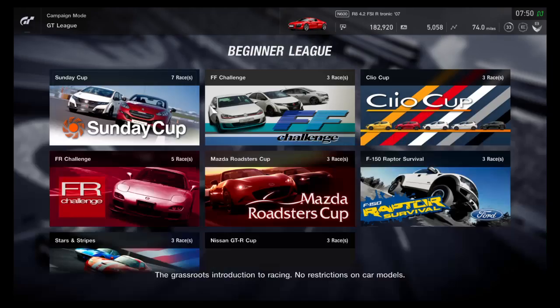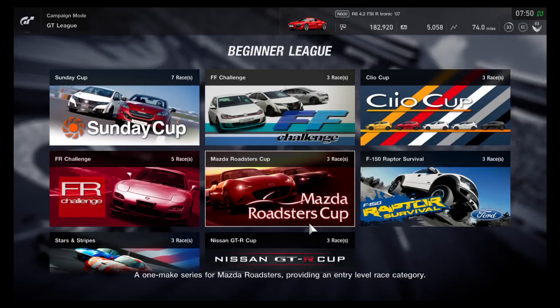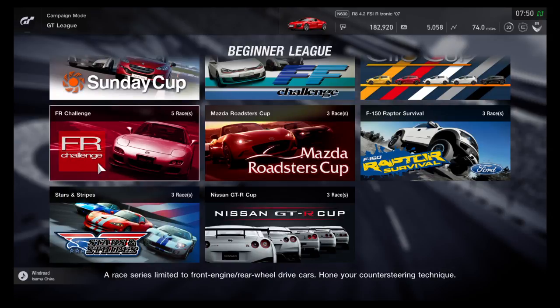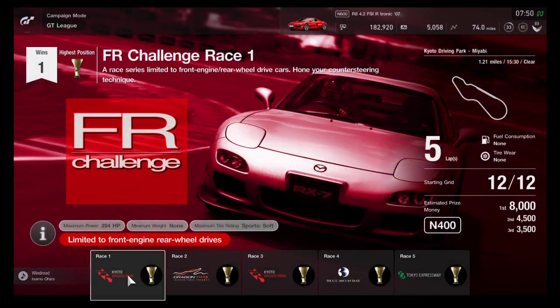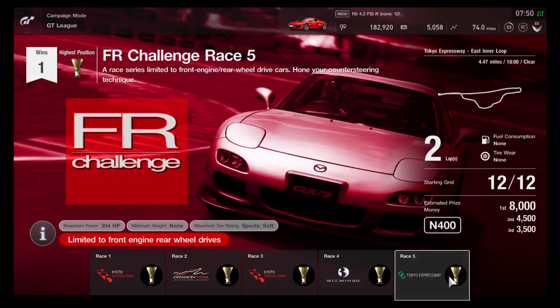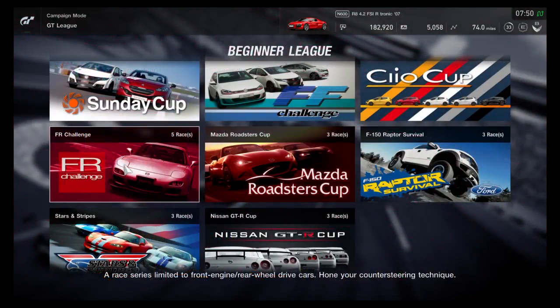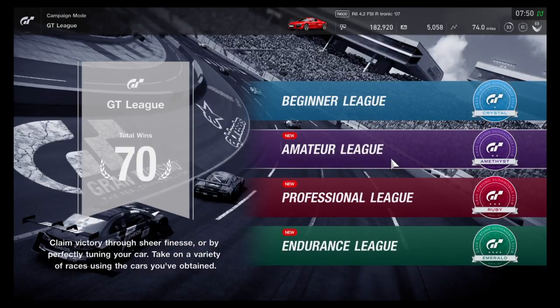In the beginner league, they added the Nissan GTR Cup and added some races, so this is now five races long instead of three. There's also a series limited to front-engine rear-wheel-drive cars, and they added the Nissan GTR Cup as well.